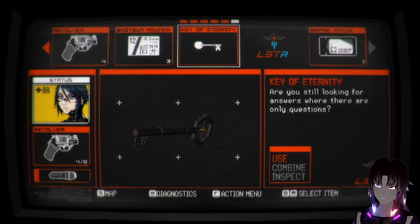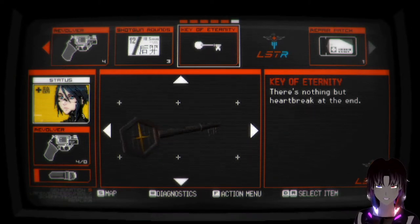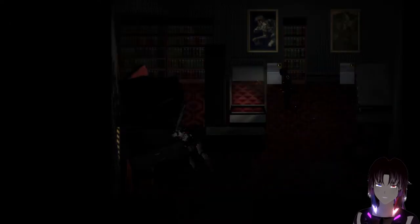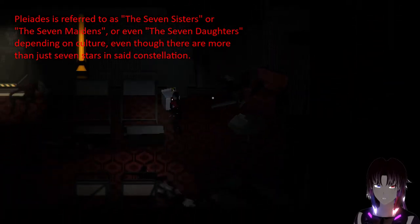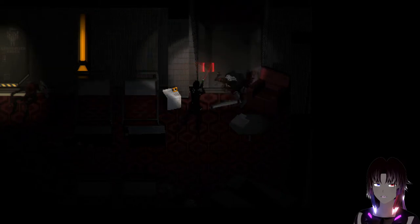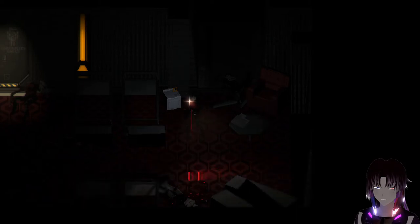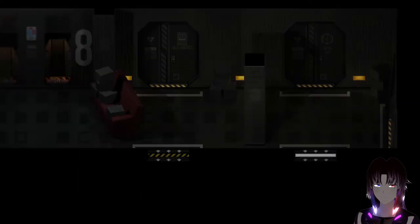'Are you still looking for answers where there are only questions? There's nothing but heartbreak at the end.' Interesting. One thing to note is the key on this one - I believe it has the Pleiades constellation, because it's got a single star in the middle and then six stars surrounding it. And Pleiades is a seven-star constellation, I think. Also one little detail I really love about this game is the way the light interacts with certain things, especially the blood. You can see the way the light interacts with the pixels - I just love it. Little details like that make it all that much better.